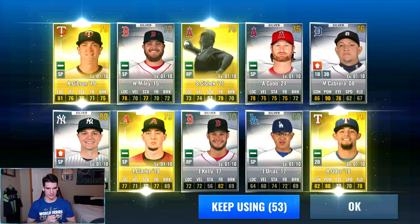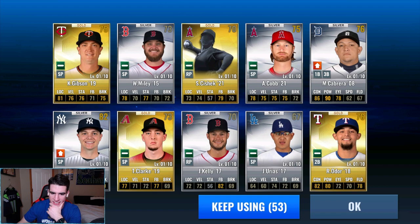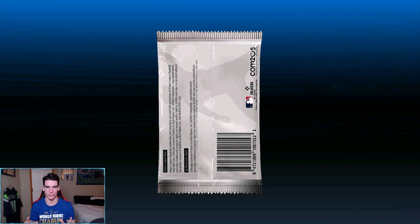Urias — we could hold on to him, we haven't gotten a Urias diamond, that's the next card we're trying to get pitcher-wise. A sig would be cool too. Gray would have been nice for my Reds when we were upgrading them. Let's go ahead and get the next 10 — we gotta stop when there's 13 left.